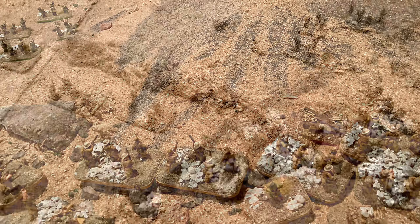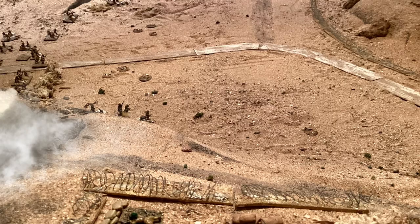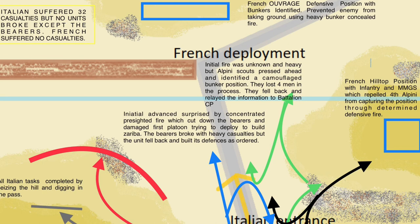Although they didn't encounter the flanking enemy, this was really well played by both players. The French don't seem to have taken any casualties. The Italians lost about 32 killed and wounded, a lot of them bearers — but nothing actually broke, so it's all fresh. You can see the movement arrows and the points scored in that illustration. I would say a good outcome really for the Italians.